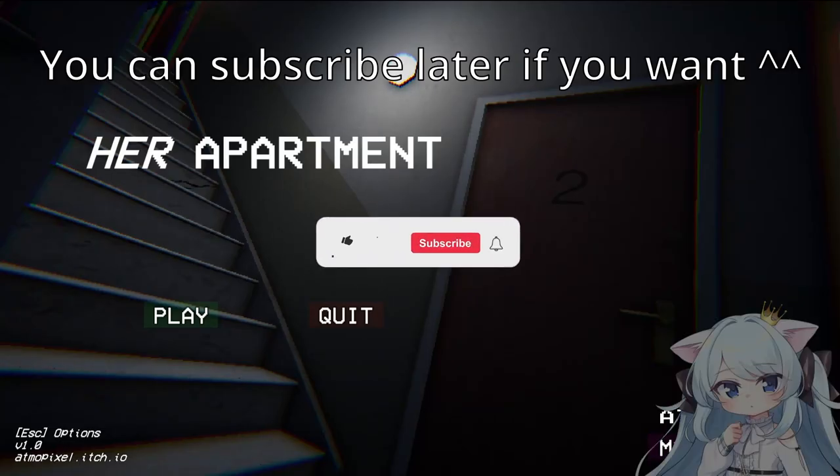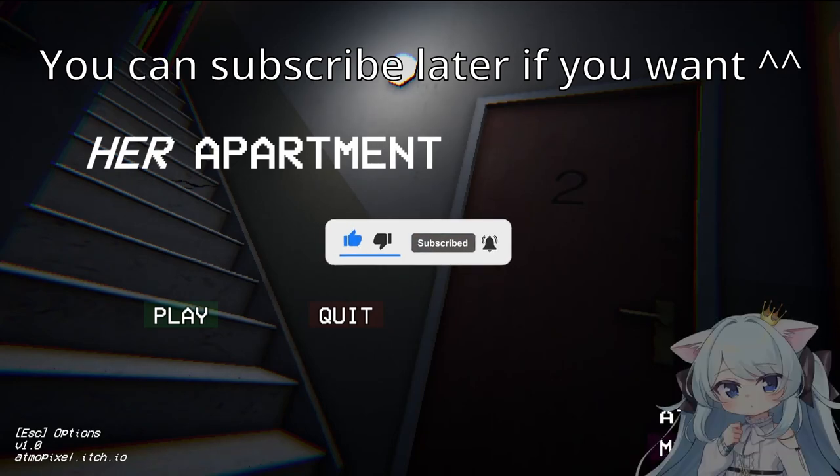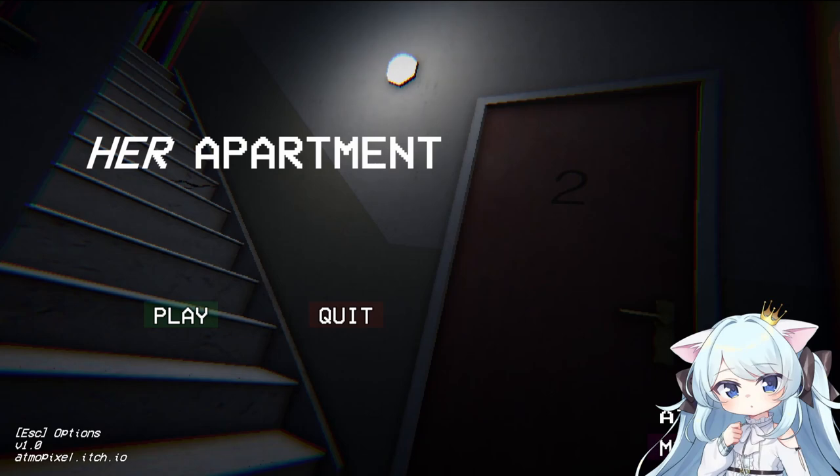Hello everyone, this is Charlotte here and today we're playing Her Apartment, which is a game where you do some house-sitting for an old lady and her cat but things don't go as planned. So without wasting any more time, let's get started.